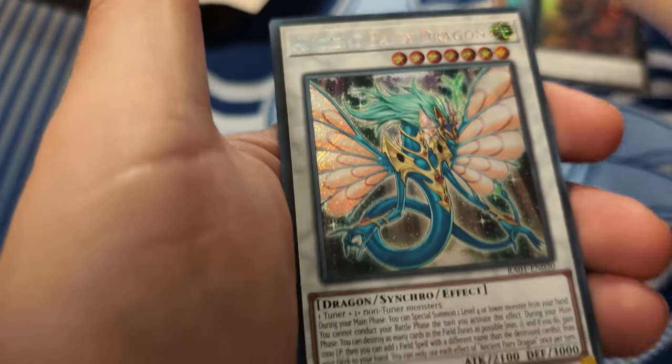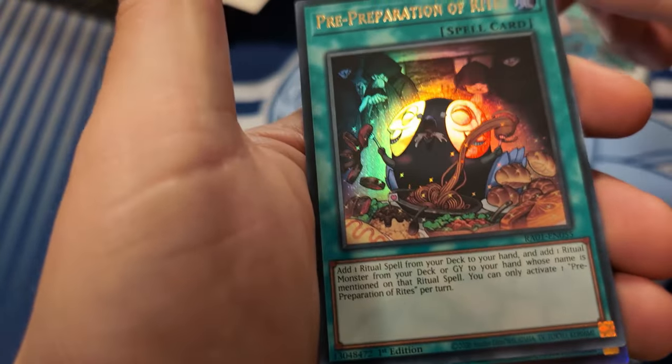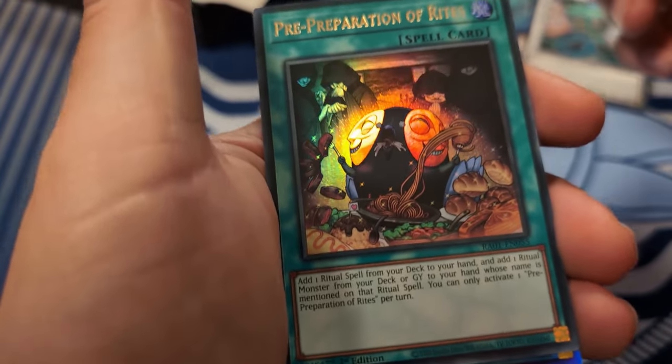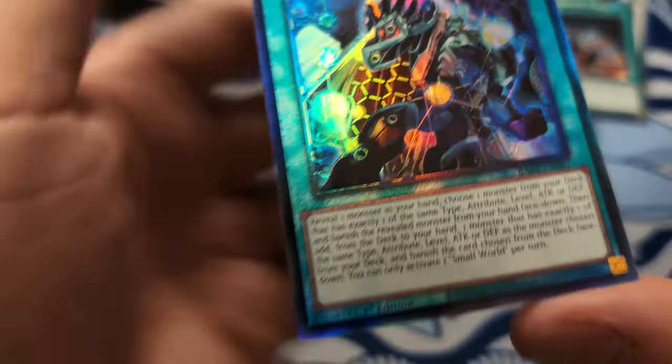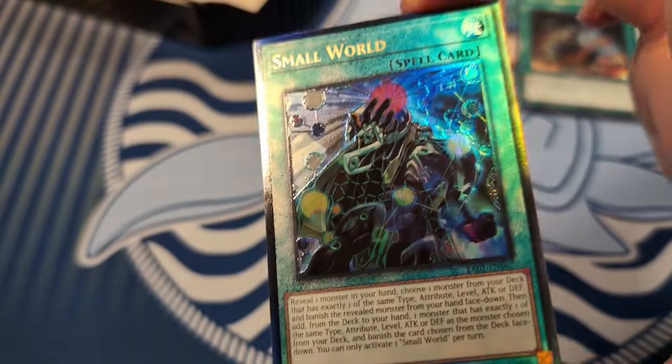Red Eyes Flare, secret Ancient Fairy Dragon - nice little tin flashback. Pre-prep of Rites - normal Preparation of Rites would have been really nice in this. But what do you do? And oh my god, he's got alter ulti Small World!